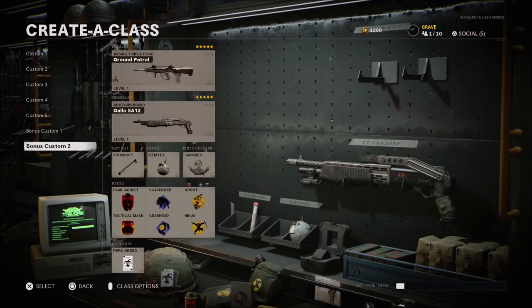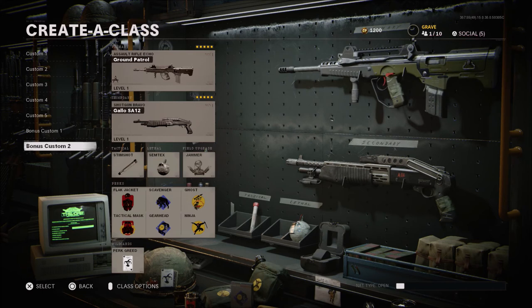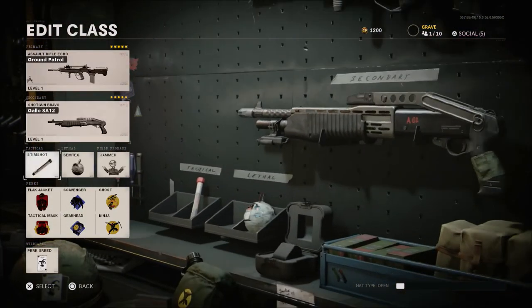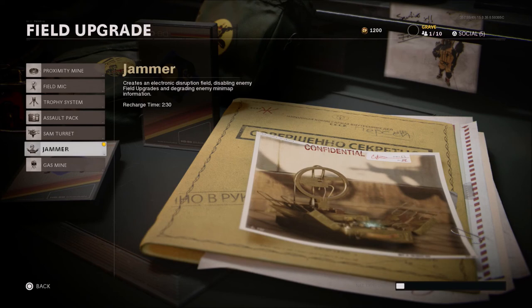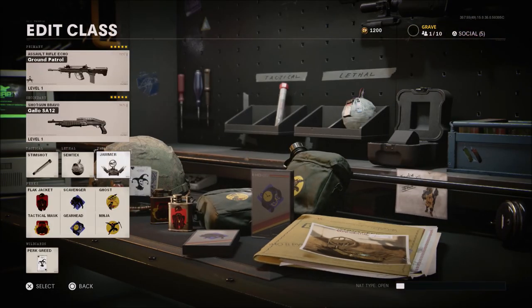If it's team deathmatch, or if I'm playing by myself and need to stay off the radar, or if the other team starts throwing up UAVs, I go with this class. This is the perk greed setup — Flak Jacket, Tac Mask, Scavenger, Gearhead, Ghost, Ninja, Stim Shot, Semtex, Jammer. Always go with a jammer, trophy system, or field mic. The reason I really like the jammer is you can put it around the objective — you can jam the other team's trophy systems, their equipment, landmines, whatever the case may be. If your team has a trophy down and you put your jammer down, you're pretty much going to negate the whole idea of the other team having a trophy system out.